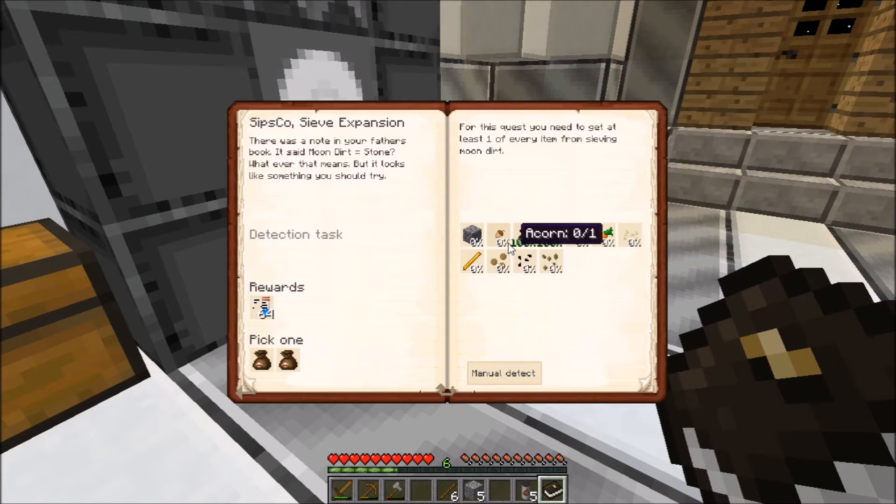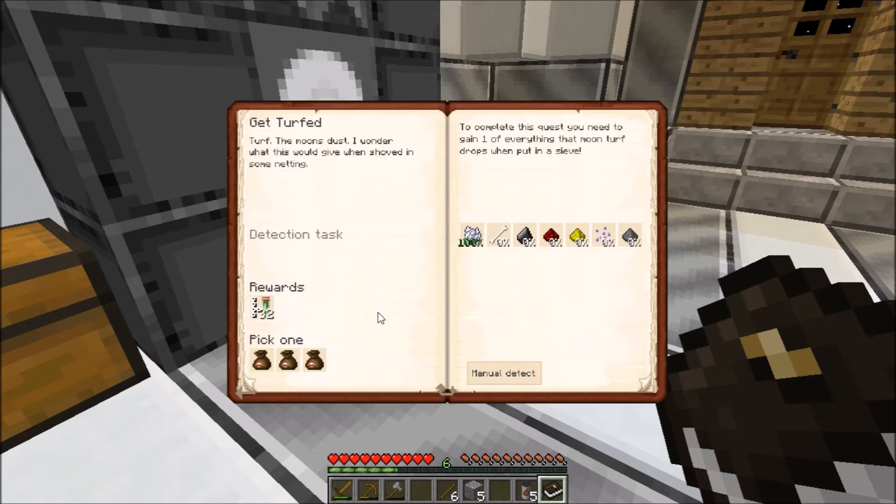Whoa, I get a lot of iron, but also acorns and potatoes and stuff. We're gonna wait on that, but I need to remember this — it's a good thing to know. Bones, flint, redstone, glowstone — and scent spores, gunpowder.